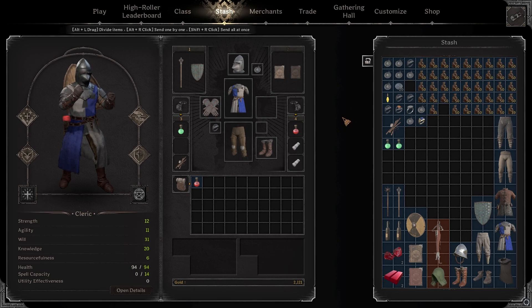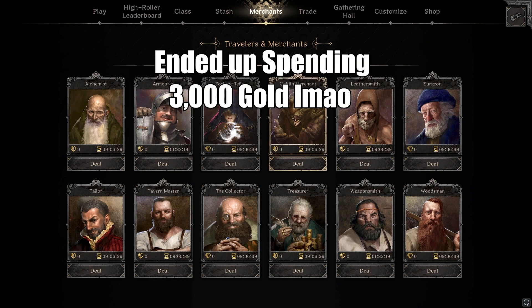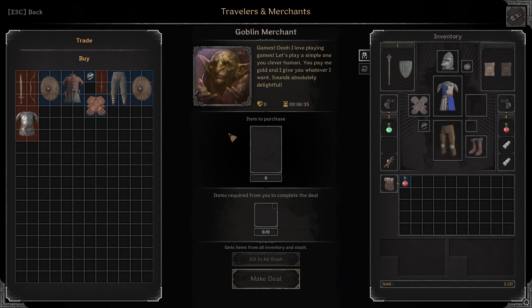Yo, what's up guys, welcome back to the video. Today we're doing something a little bit different — we have two thousand gold, a little over two thousand gold, and we're gonna be spending two thousand of it on the goblin merchant only. We're gonna jump right into it and see what we can get from this guy.